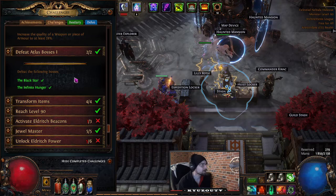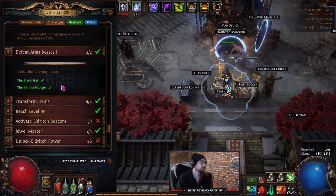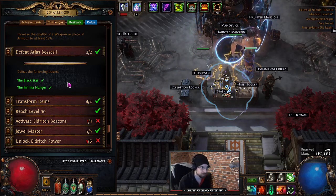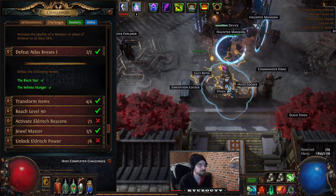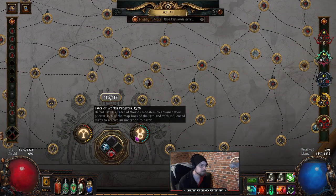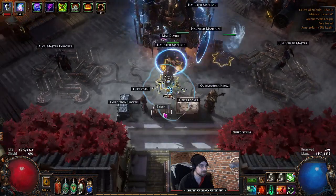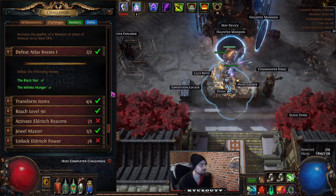Defeat Atlas Bosses 1: The Black Star and the Infinite Hunger. These are two bosses you face before the Searing Exarch and Eater of Worlds. As you progress the influence on your atlas, you will face those two bosses first, and then eventually fight the Eater of Worlds and Searing Exarch themselves.